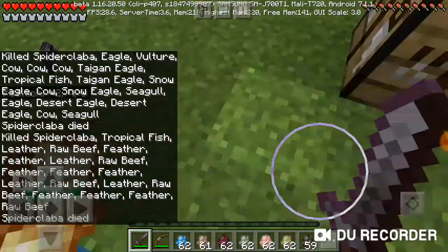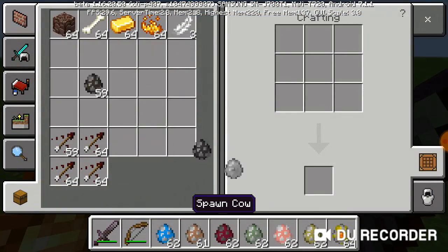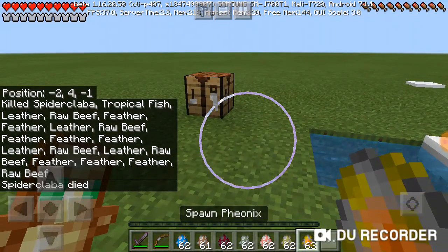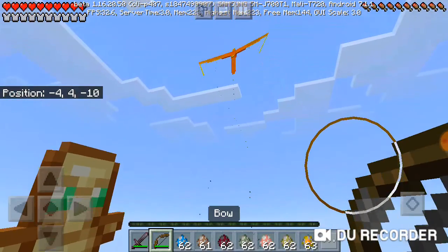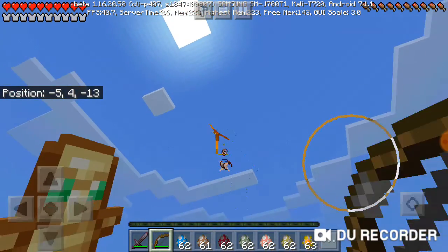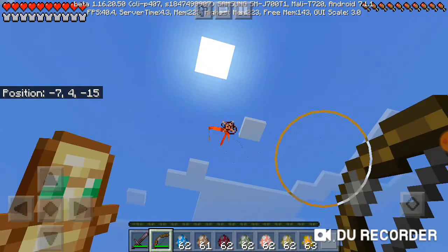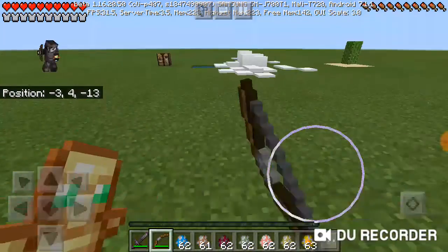And then now to showcase the boss — but wait, there's still one more mob: a phoenix. This one is hostile as hell and it spawns in the nether. It drops blaze rods.